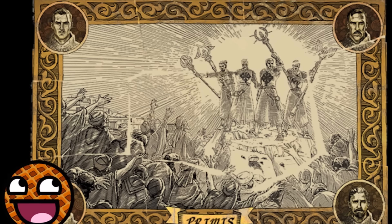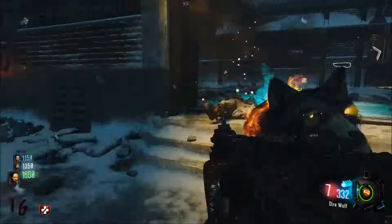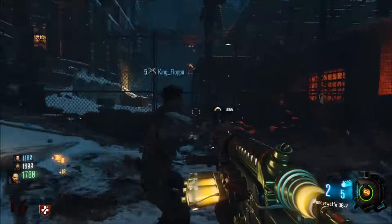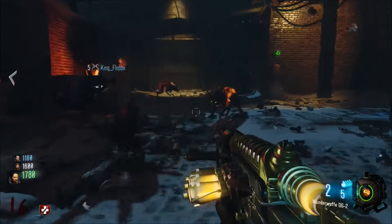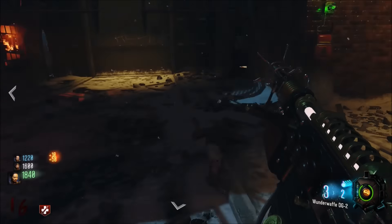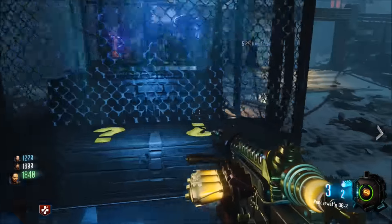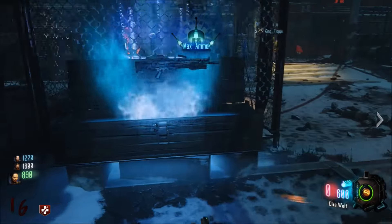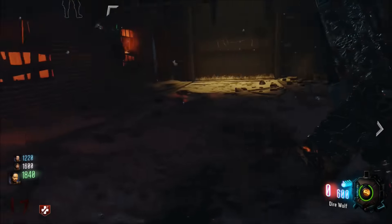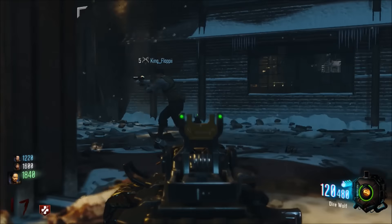Now we're seeing the characters where the dimensional orbs were before. Does that mean we have a character's own dimension in each of those orbs? Basically, the top right one is Richtofen, and Richtofen has his own dimensional storyline — maybe as a spin-off, or Richtofen in a different dimension. Then the other orb is obviously Nikolai, Takeo, Dempsey, and all that. As we see in The Giant, those four orbs relate to a new dimension to some extent.